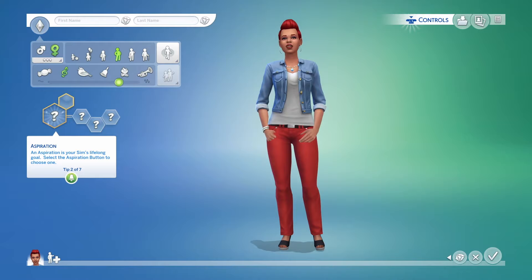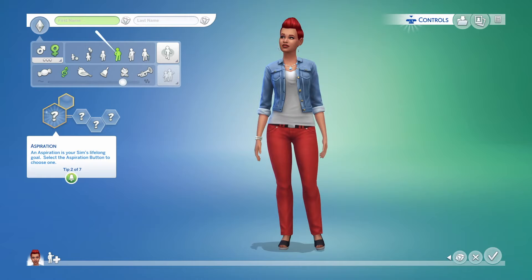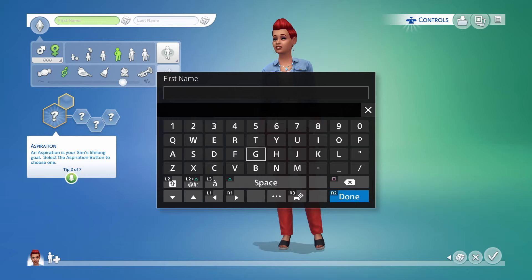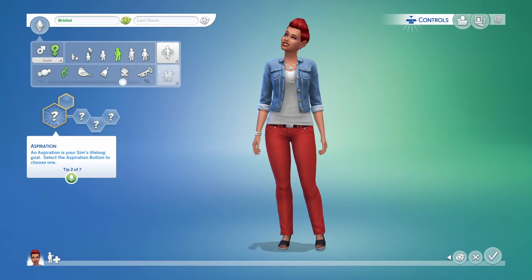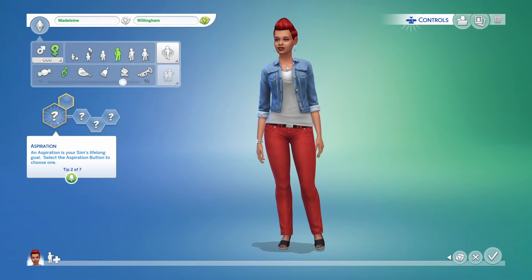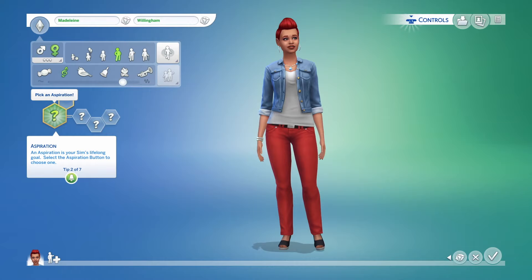When you pick a voice you like, you can come down here and adjust it so all your sims don't sound alike. Then you can come up here where it says first name and you can name them. I hit X to do that, and then also X to randomize names. So we'll go ahead and randomize a few here. I like Madeline — let's do Madeline Willingham. That is a great name.